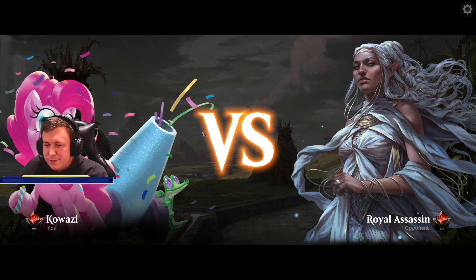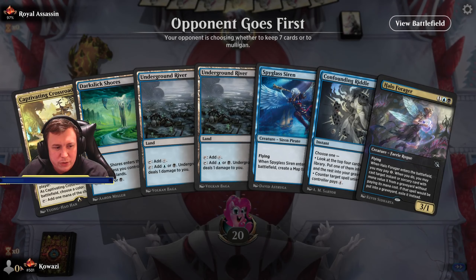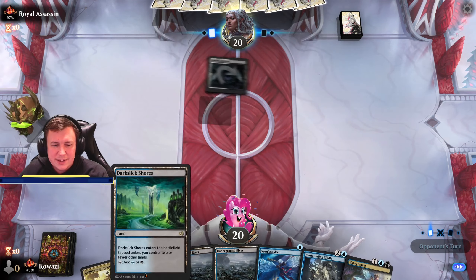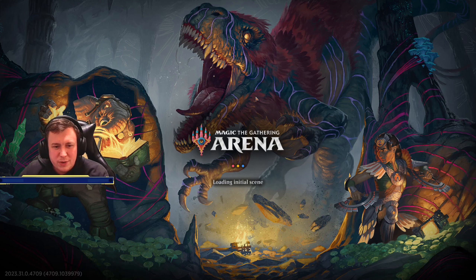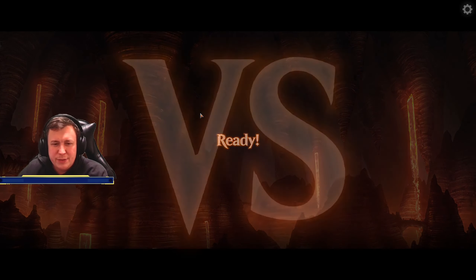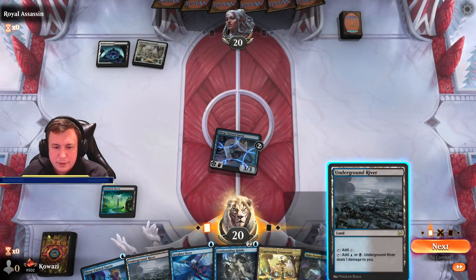I checked the number of islands and think we need what we've got, because we're running a load of one-drop blues and there are only five islands in the deck. There has to be some drawback to running Aklazotz in a blue deck. Thankfully it's three black and a colorless — if it was four black it would probably be unplayable for us — but we can get away with it.